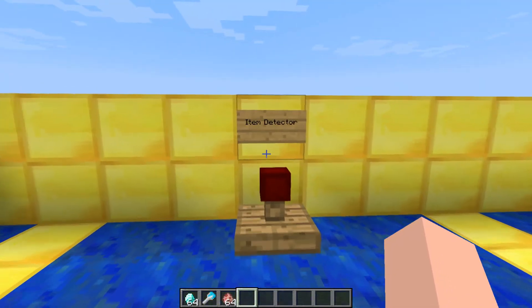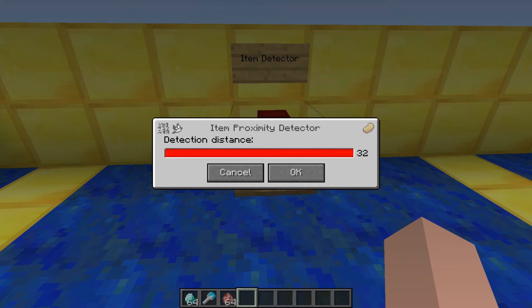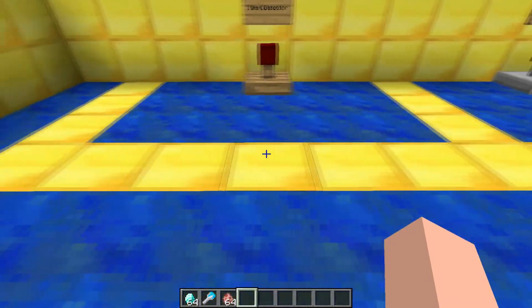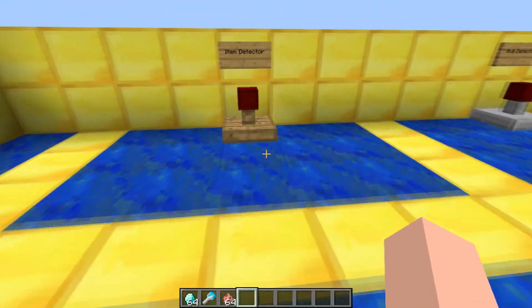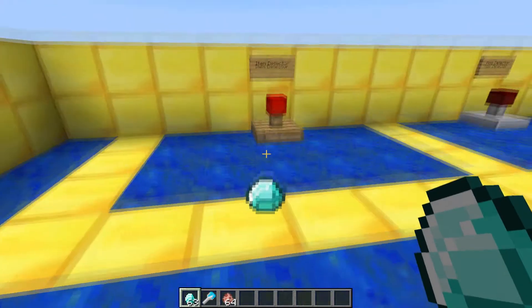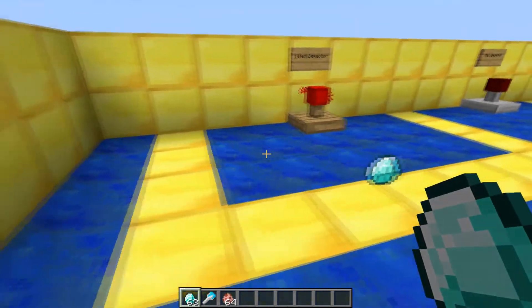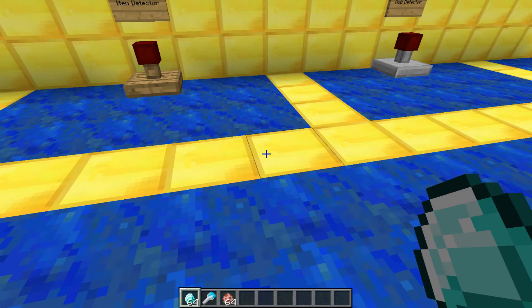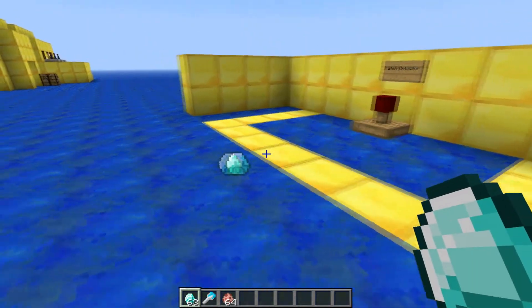This first item, part of the net, is called the item detector. If you right-click it you can set its detecting distance — it goes up to 32 blocks, but I've put it on three to demonstrate. This gold perimeter is the area in which, if an item falls on the gold block, the item detector will emit redstone. So if I take this diamond and put it on the gold block, it detects it — it's three blocks all the way around. But if it's outside the gold blocks, it won't detect it.